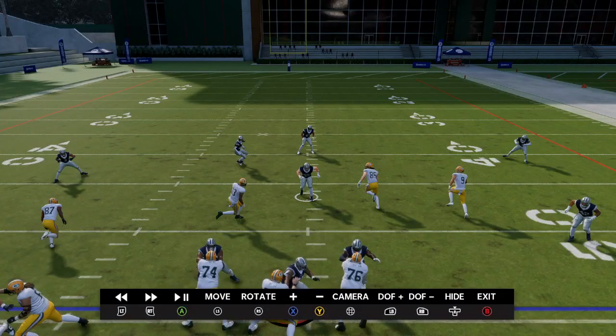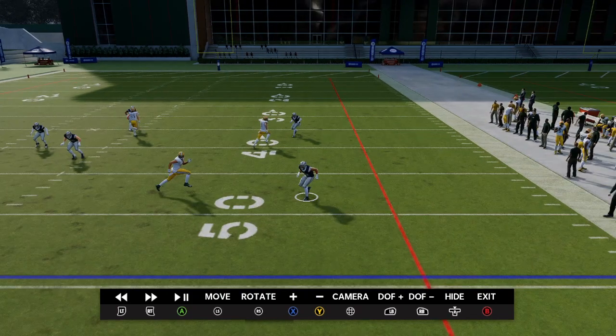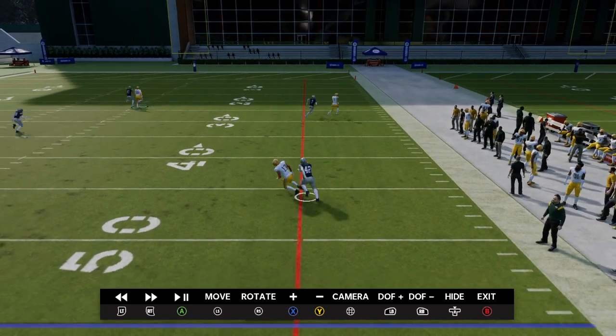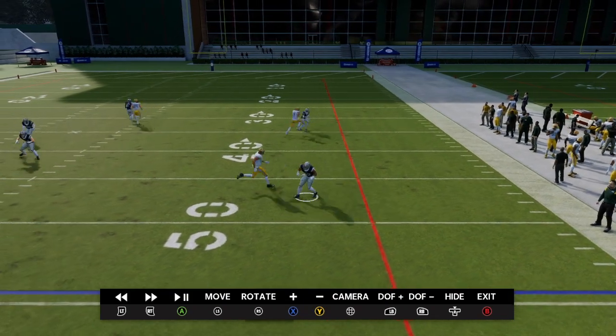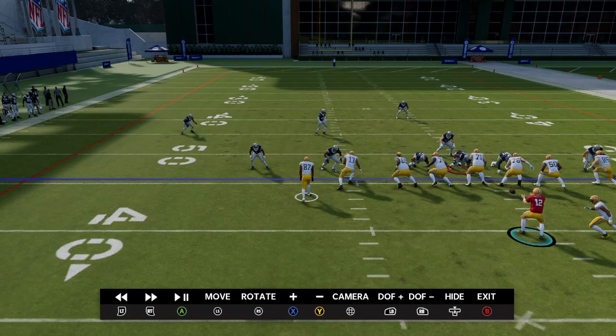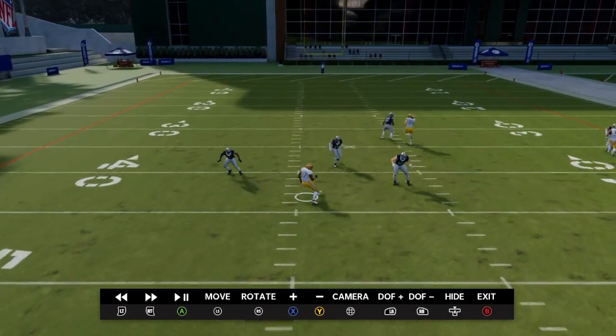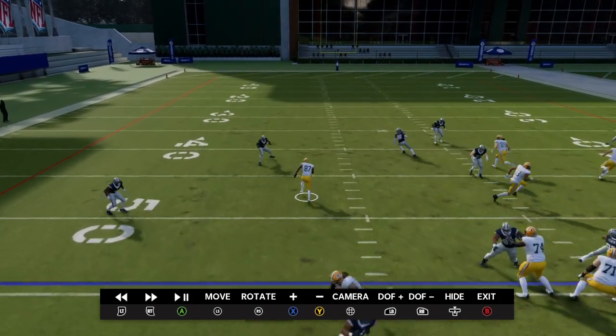The middle linebacker is going to be our user. We're going to take away this inside route right here and pass it off to this linebacker or DB — you see how he's going to be right there in good position to make a play on that. And this corner route is tremendously bagged over on the left side. This route has no chance of getting open at all.